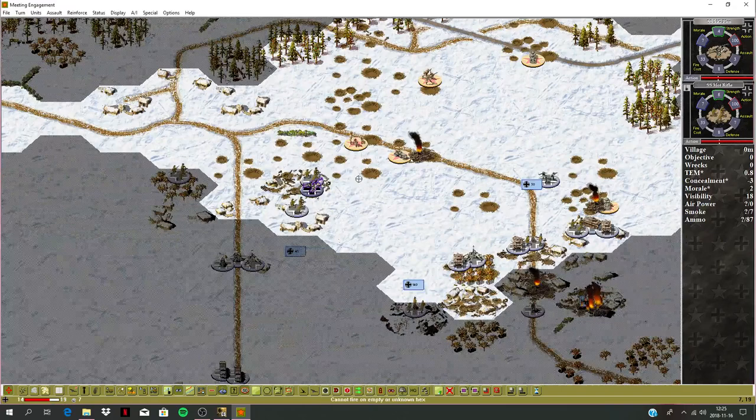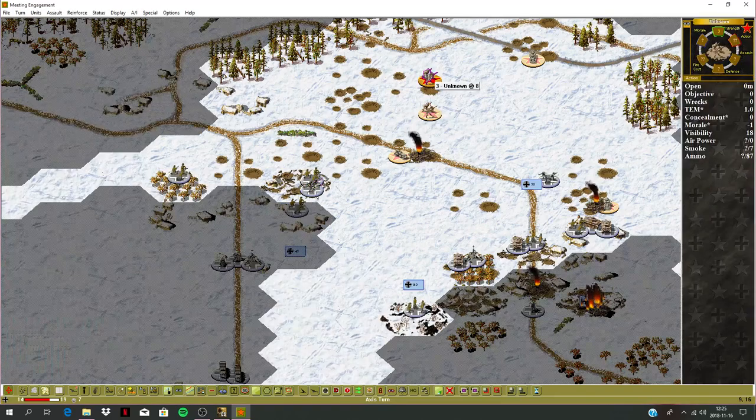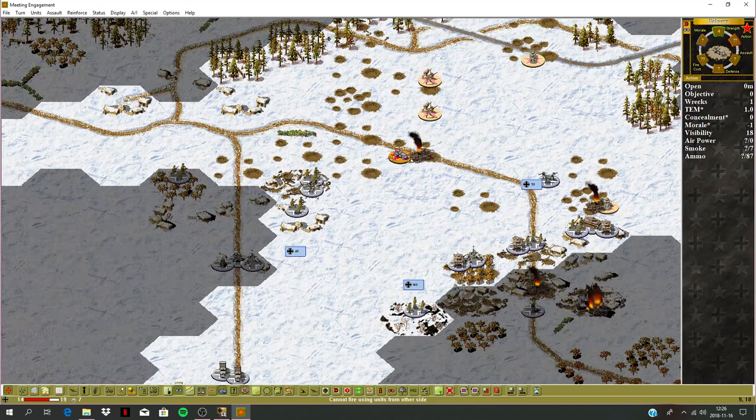We've got an MG unit here fresh, so let's open up on this advancing infantry. They're running away — it's down to two. These guys aren't disrupted, so let's fight them. No effect there. This infantry here — this armored car is actually disrupted. We can move up and assault it, and these guys can also move up. No point sitting around that village.